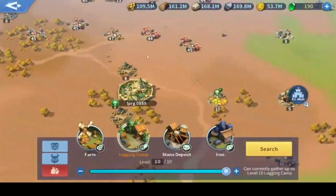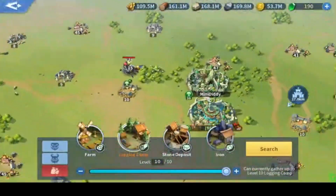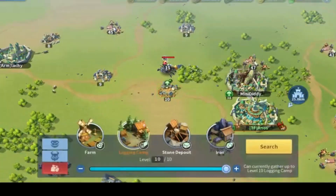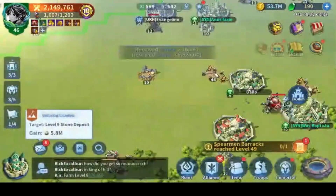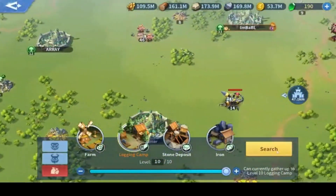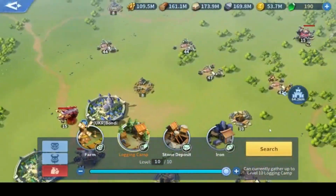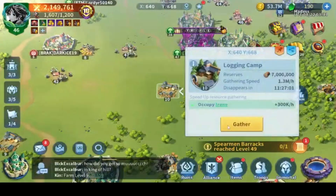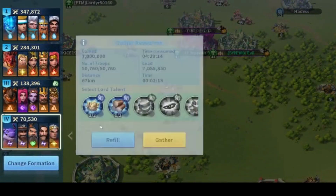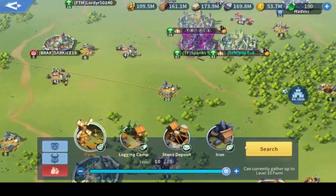I need to find resource tiles as close as possible to my castle so I don't waste time travelling. Our server is very active which is both a good and bad thing — it means complete resource tiles near me are harder to find.